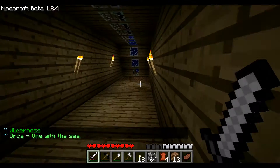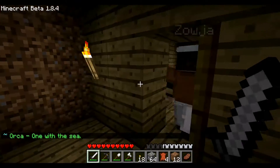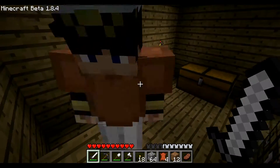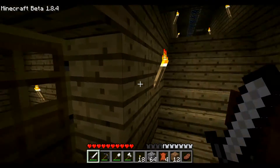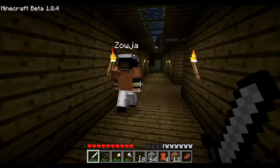Now we go over here where we finally are actually starting to get into the water. We are underneath the water - it looks really cool. And this is my room. Kind of our room at the moment. We'll build another room at some point and we'll figure out whose is whose room.